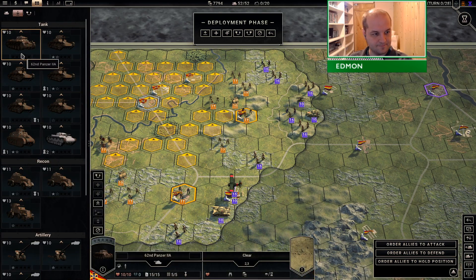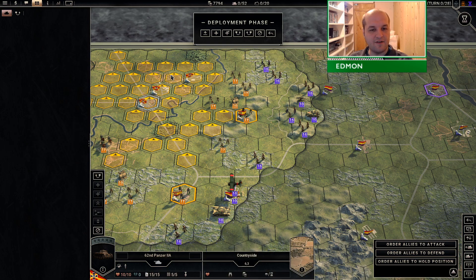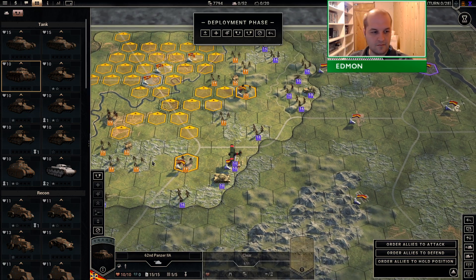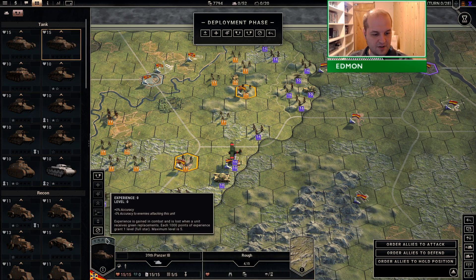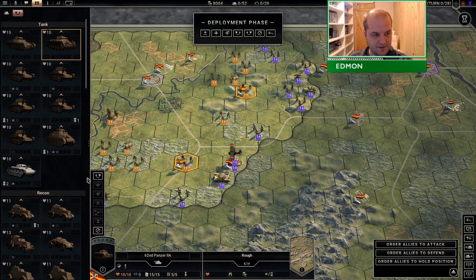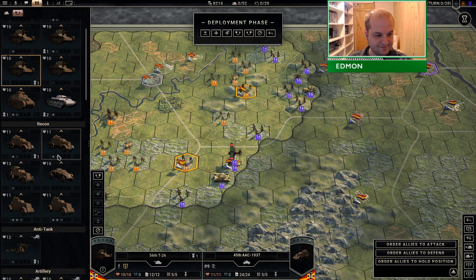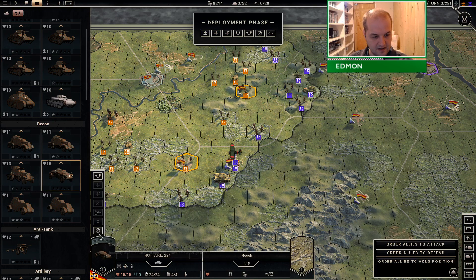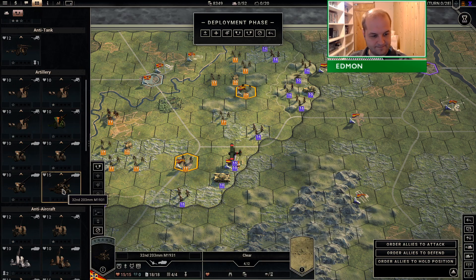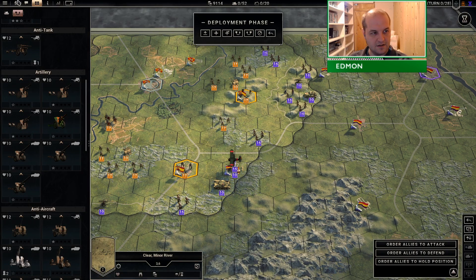The first thing I want to do is move everything to reserve. I'm just getting rid of all of the stuff that I bought as a prestige sink.